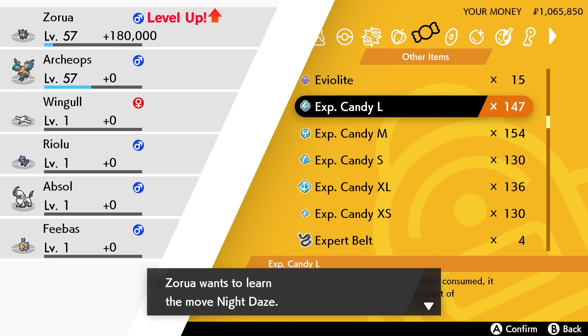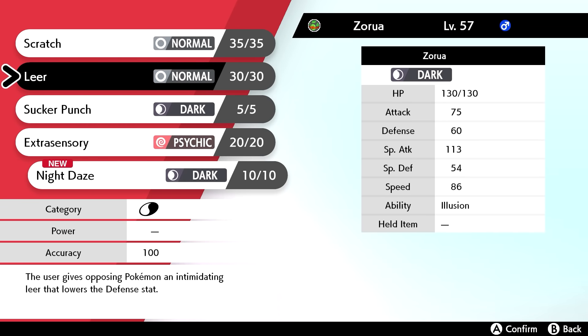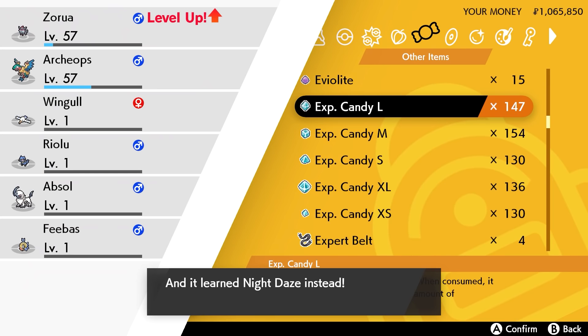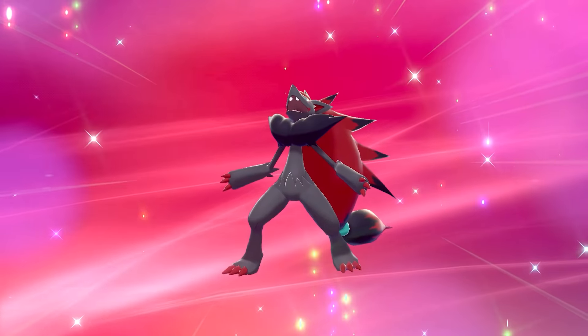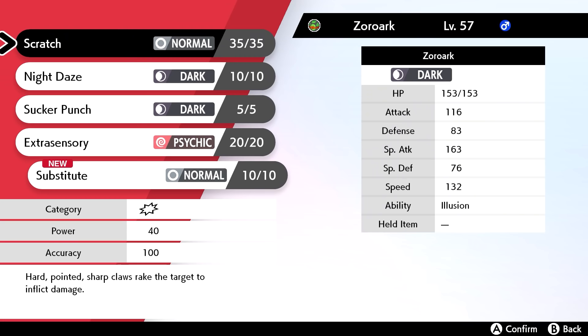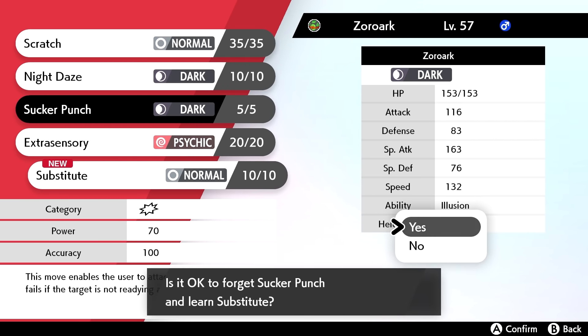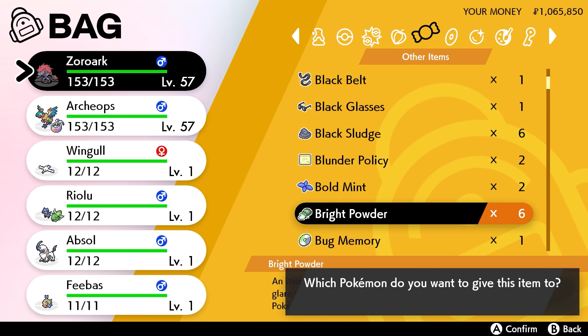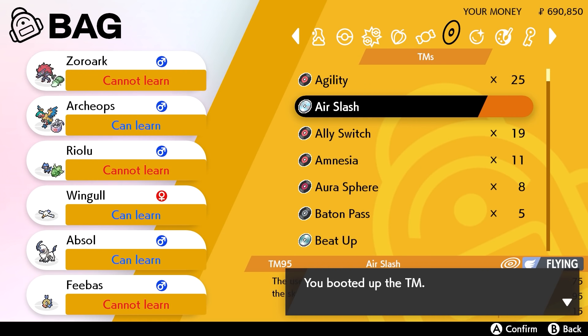Next is Zorua, which I evolved straight into Zoroark at level 57, picking up Night Daze while leveling up. I wanted to make it a Special Attacking set built around some scummy moves. Night Daze has a chance to drop accuracy, so I paired it with Substitute and Bright Powder to play accuracy games. The other move I gave it was Sludge Bomb. I gave it max Attack and max Special Attack.